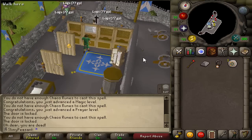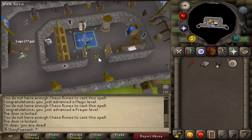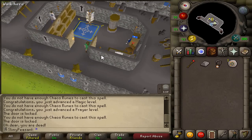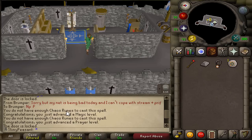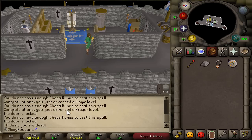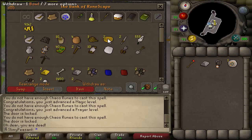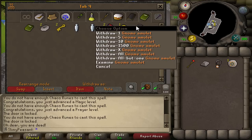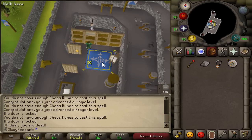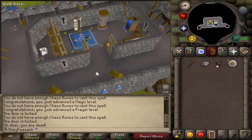I can't believe I just died to a fire giant! I was just killing them like normal, went AFK, looked back at my screen and just fell to the floor. Damn it — I had about 1k mind runes as well. My amulet is gone — I don't even have a spare one. That's just wasted like half an hour of my life. Good fight.